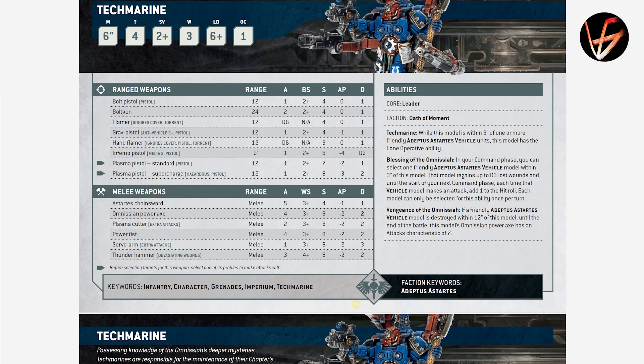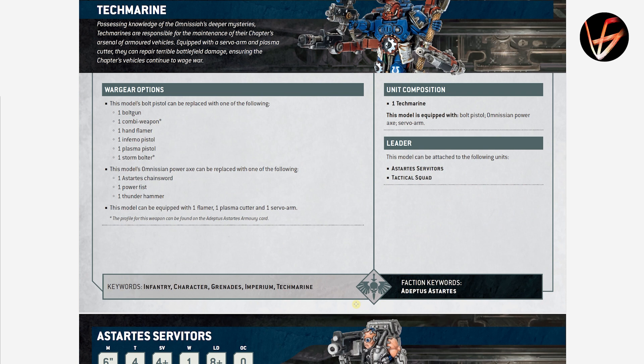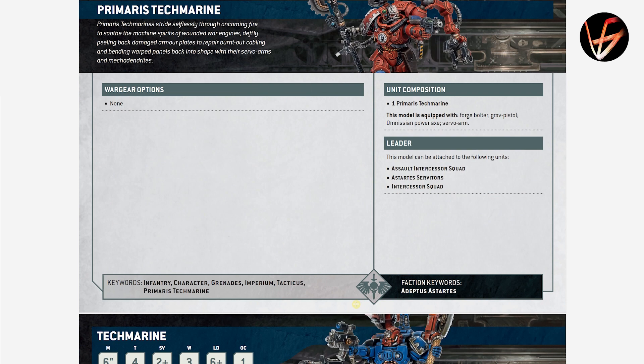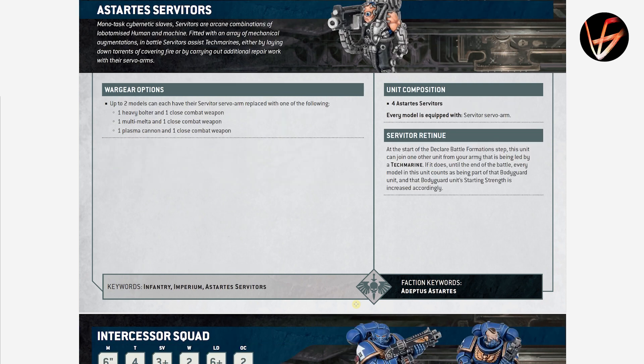The regular Tech Marine has the same abilities and can join Servitors and Tactical Squad instead of Assault Intercessors and Intercessors. Servitors are mind-locked to the Tech Marine, so he raises their Ballistic Skill and Weapon Skill. They are T4, 4+ save, 1 wound, OPSEC 0 — they cannot control objectives, which makes sense since they're mindless.